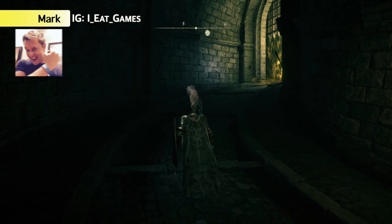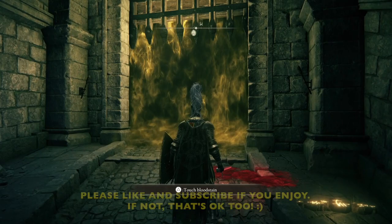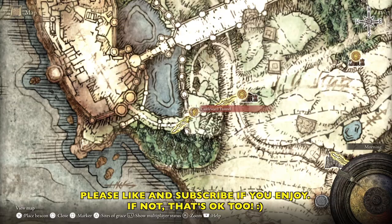What's up, Tarnished? Mark here, and we are working on Margit the Fell Omen. This fight is pretty fun - it's really complicated, there's a lot going on. Let me pull up the map, make sure we're all on the same page. We're at Castle Ward Tunnel.